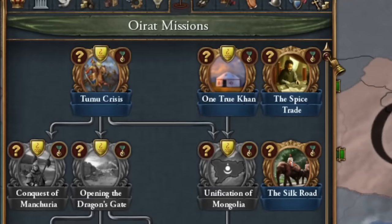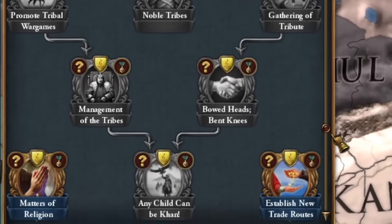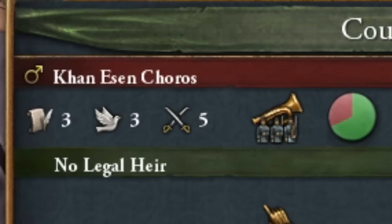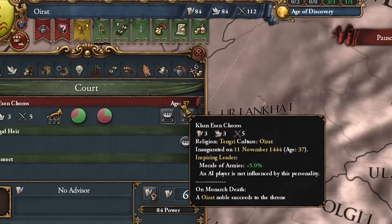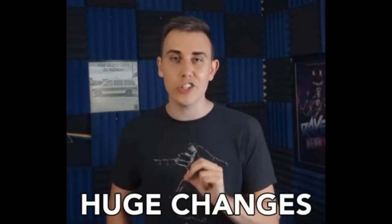This screenshot isn't mine either. In this challenge, the new Oirat mission tree helped me a lot, consisting of three parts and being quite substantial. My current ruler, Kanesan Choros, has decent stats to start with, but more importantly, he's an even better general. And he's quite young — in the previous version he was much older, which changed a lot in my strategy.